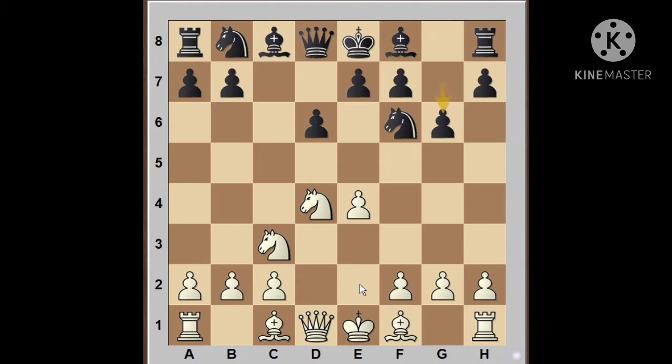In the Dragon Defense, White now plays the f4 move, which is called the Levenfish Attack. This has some very interesting traps in it, and we shall discuss one trap today.